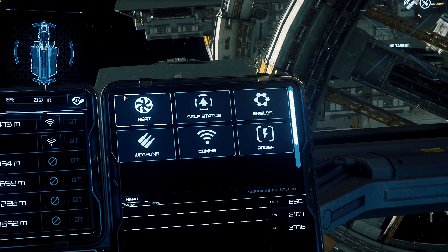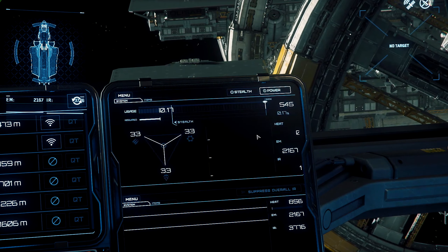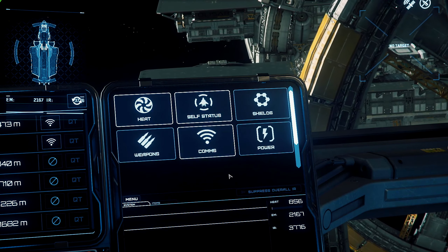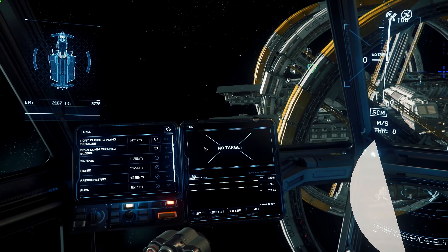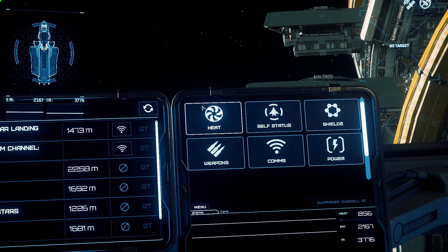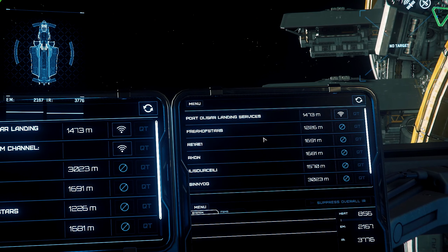First, we have the Heat menu, which shows us how much heat is being generated by a system or item, with the option to suppress heat generation in exchange for performance. Next is the Self-Status menu, which tells us how our own ship is faring. The following MFD menu is Shields, which allows you to allocate a particular shield face with more power if needed, and a slider to define the overall usage of shields.